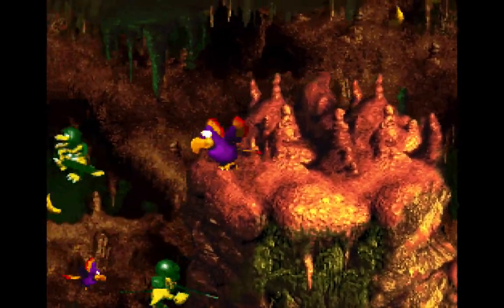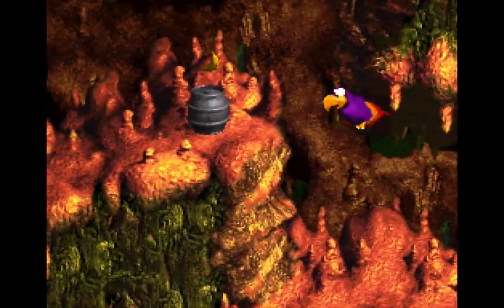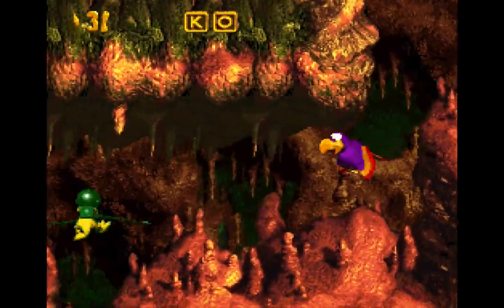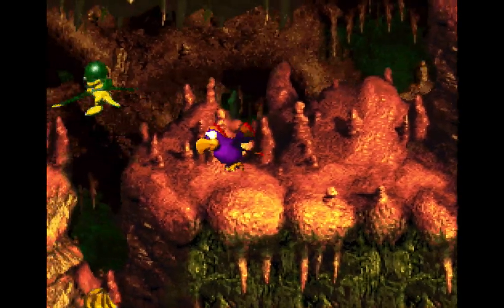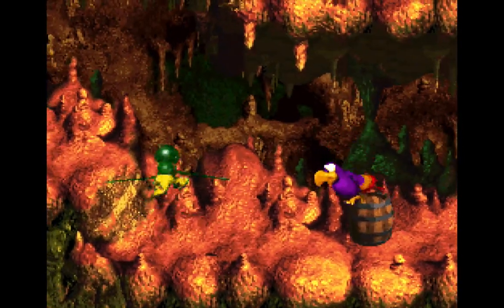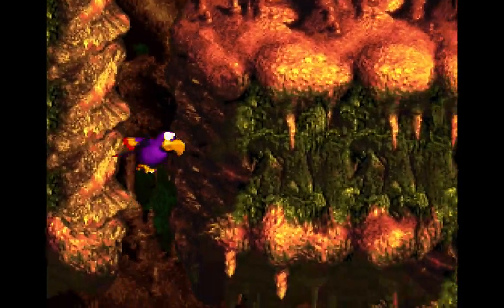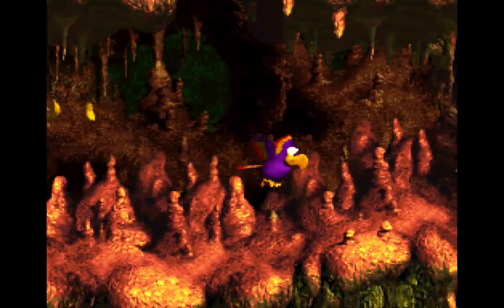Now we've got a couple of these copter enemies, so we want to just bypass past those. Sometimes I like to push the up and down arrow while moving and that doesn't really help, so I just need to be careful of that. I'm going to go down and grab those bananas just for the sake of completion. I would not push the up arrow there.